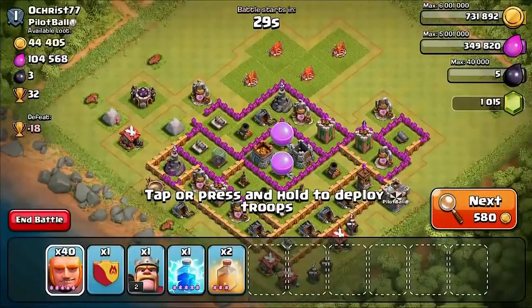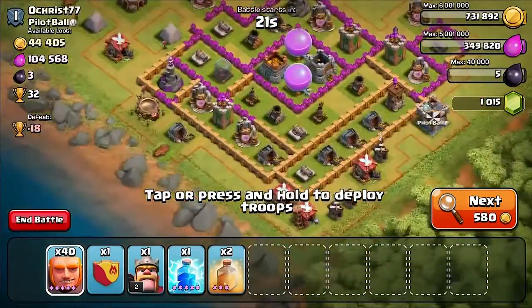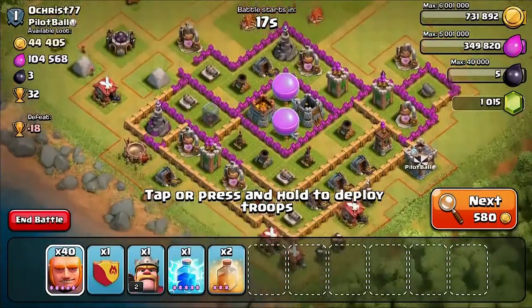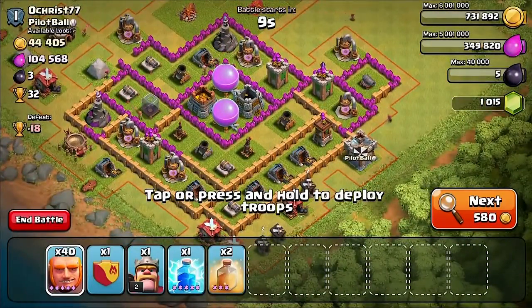Yeah, what's up you guys, this is Gaston and we're coming back doing a mass giant attack. Someone tweeted that they wanted to see this attack so I said why not — let me do it on my Town Hall 8. If you guys like this then I'll do it on my Town Hall 10. This is gonna be 45 Giants — I believe I have five in my clan castle and 40 ready to go.